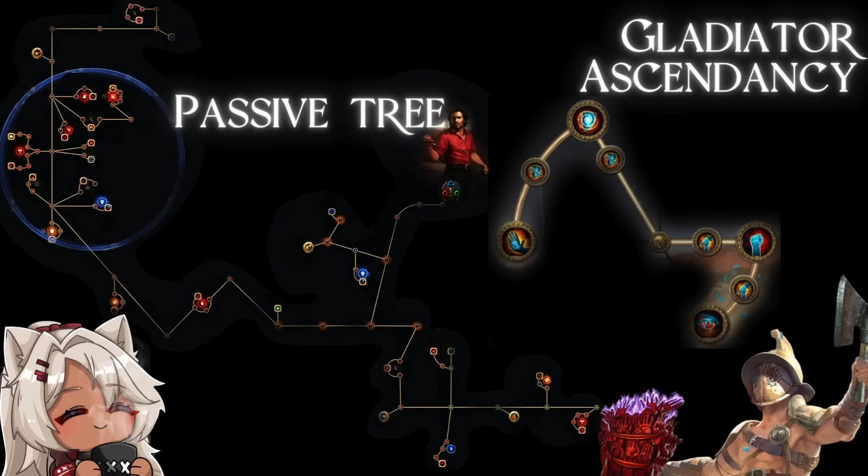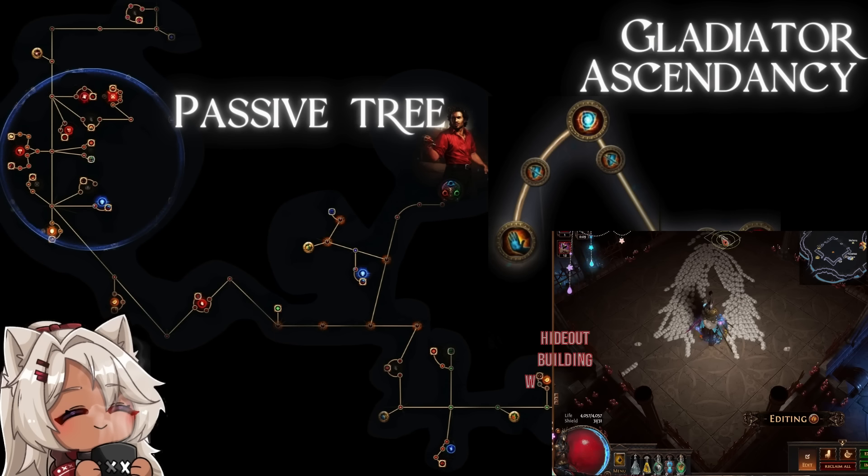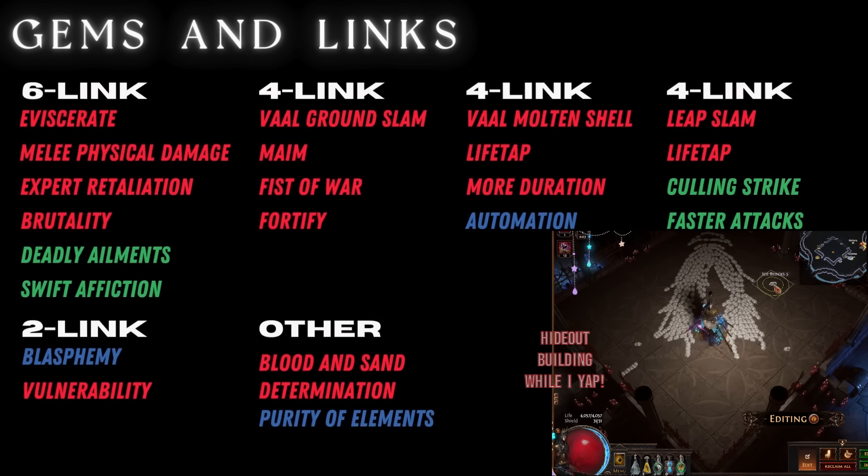Let's take a look at the passive tree — it's pretty simple here. Gladiator Ascendancy. One thing to note on the passive tree is that you can see where that blue circle is — that's where the Light of Meaning is influencing the nodes and giving us more physical damage. The Ascendancy is just more block and more bleed, and most of the tree is mostly just block and bleed related.